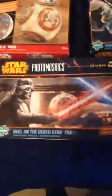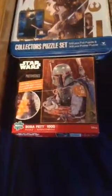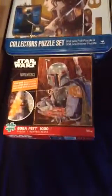The first one is Duel on the Death Star — a 750-piece puzzle where you have thousands of Star Wars images in each piece. Here's the back. This is easier than the panoramic fun mosaic puzzle I'm about to show. So for the fun mosaics, I have Boba Fett in panoramic. And then the normal size ones — Boba Fett and these are 1,000 pieces. This one's Boba Fett, this one's BB-8, this one's Yoda, and this one's C-3PO and R2-D2.